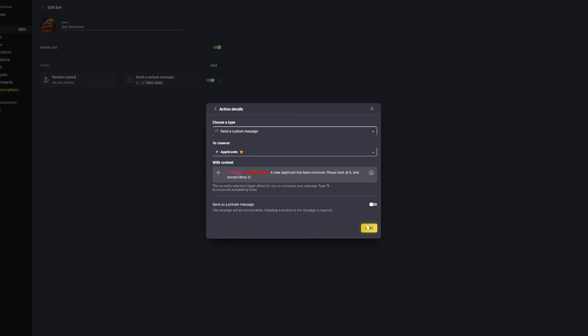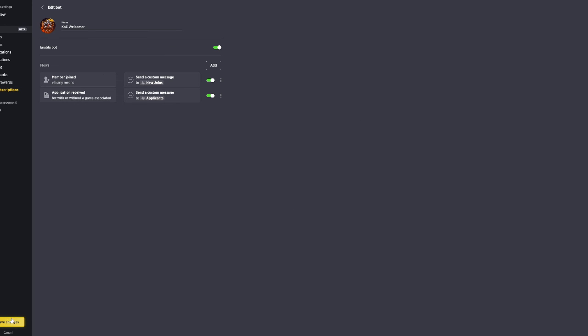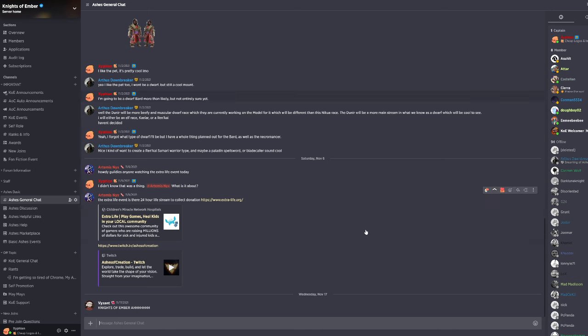Then you click next. You can also send this as a private message if you wanted — depending on you. If you want a DM whenever someone actually sends an application, you can. But click next, click save, and save changes. Now anytime someone applies, it'll auto post in here and let you know so you get an actual notification, because currently Guilded does not give you notifications for it. So it's a nice little workaround.